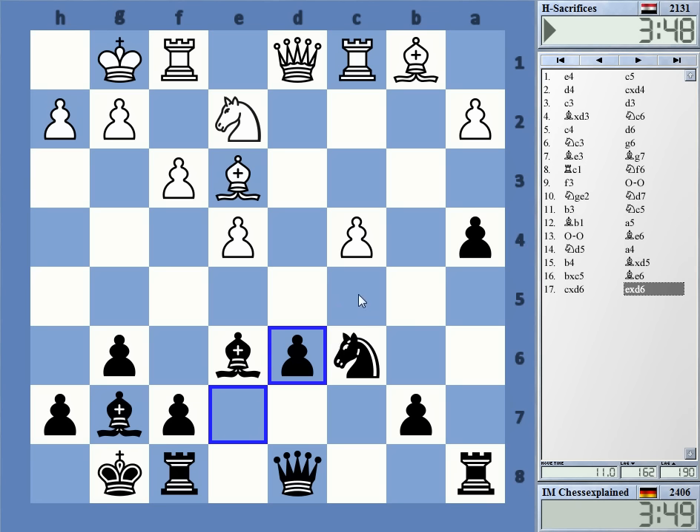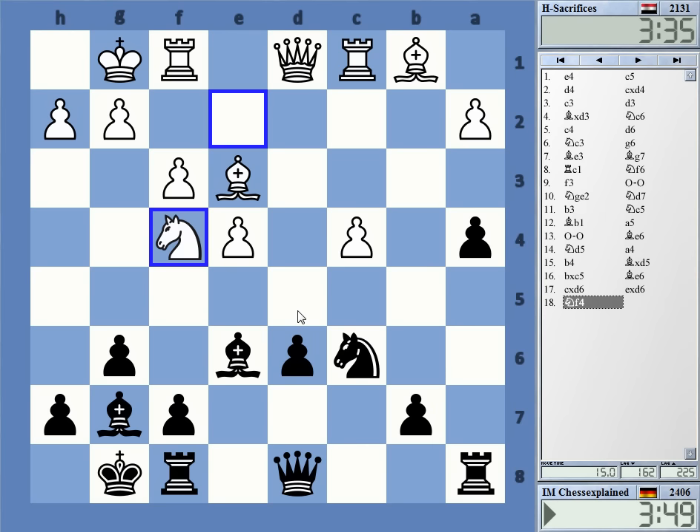Pawn takes, I guess. Knight f4 is a good move here — putting it on d5, or taking on d6, depending on the circumstances.